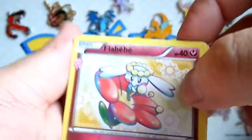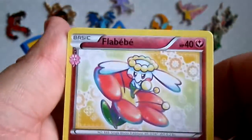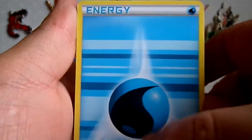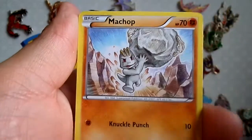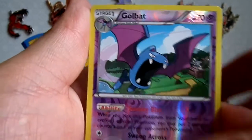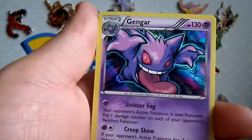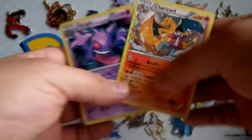Make sure you guys stay tuned for my giveaways — usually I do them every weekend. So we got a Philbebe, Olympia, Pokémon Fan Club, Water Energy, Magikarp, Ponyta, Mad Chop, Golbat Reverse, Charizard Rainy Collision — awesome — and a Gengar Hollow. Not bad at all.